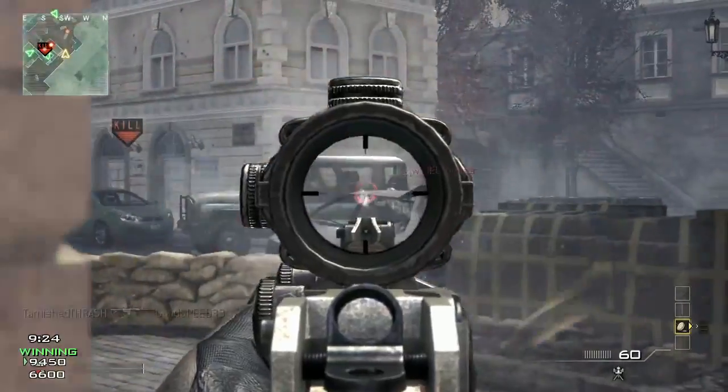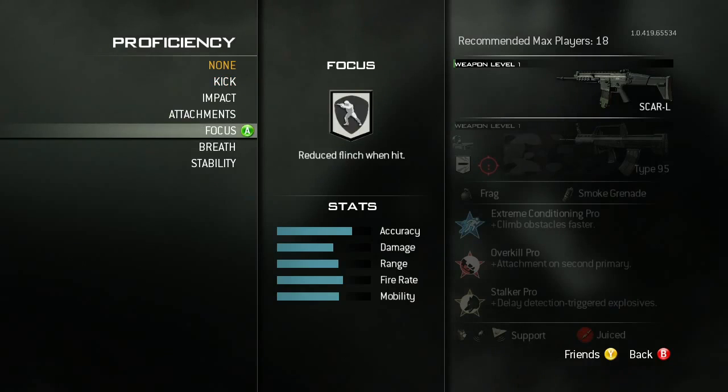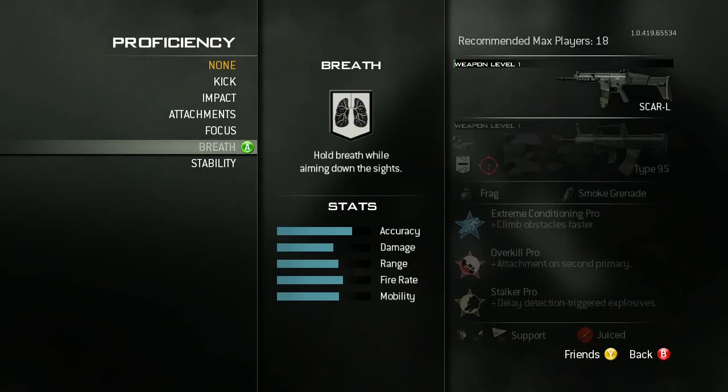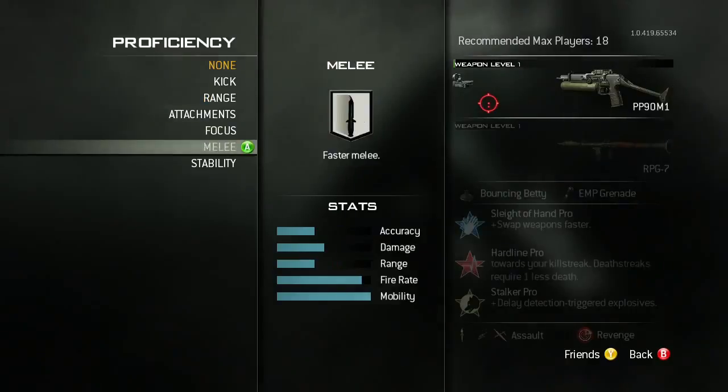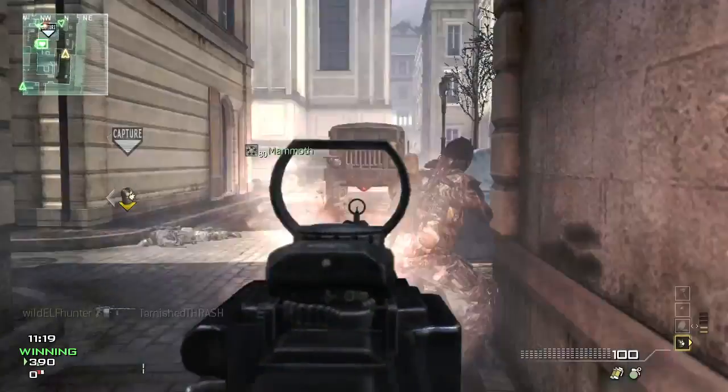There are a variety of proficiencies like reduced kick and reduced sway, and there are some that are actually unique to each class. For instance, the assault class has an ability to hold breath similar to the sniper class. The SMG class has the ability to melee faster, and the LMG class has the ability to run faster.